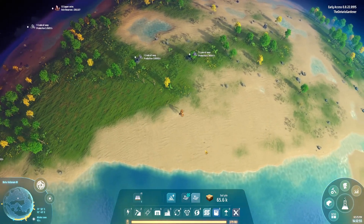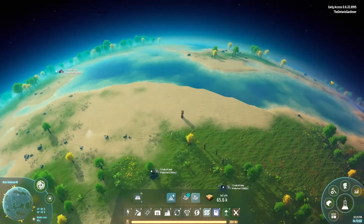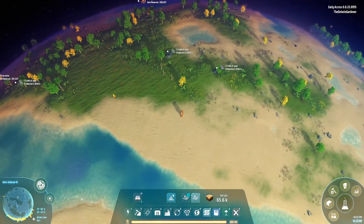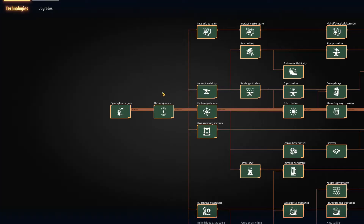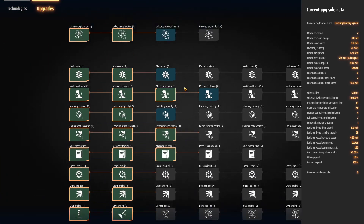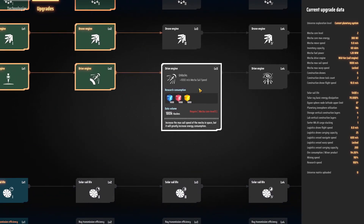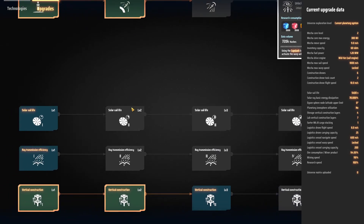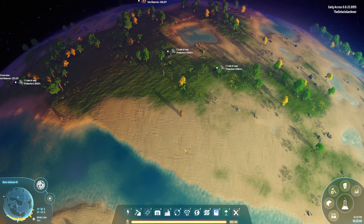Hi everyone, and welcome back to Dyson Sphere Program. If you remember in the last episode — I think we're on episode 25 or 26 — we got everything set up to make titanium crystals, which go into yellow cubes called structure matrix. That's what we need to unlock all this other cool stuff, as well as much-needed upgrades like drone speed and mecha space. Once we get that upgraded we can fly out of the solar system. There's also warping, satellite sails — all of these need yellow. Research of yellow cubes is crazy.